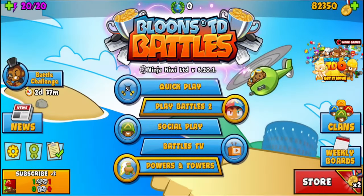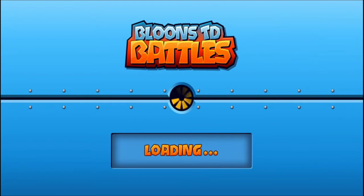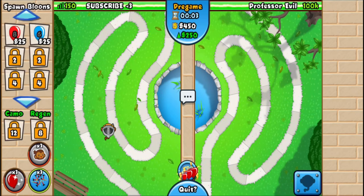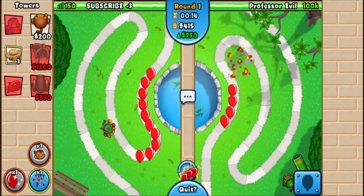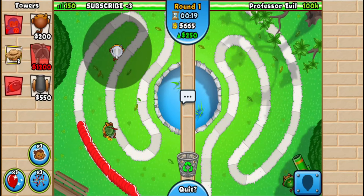Today I'll be showing you how to beat the new Professor Evil expert challenge in speed game mode, as you can see by this icon. We have to survive until round 19 for a thousand medallions. In speed mode, balloon sets unlock two rounds earlier, so you can send balloons at round one. The rainbow rush is normally at round 13 but here you can send it at round 11, so it's going to be really difficult to defend — just follow my steps and you should be good.